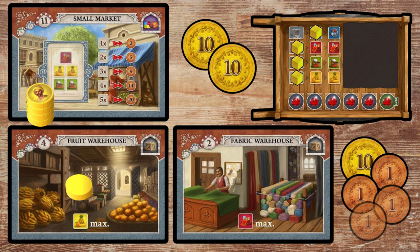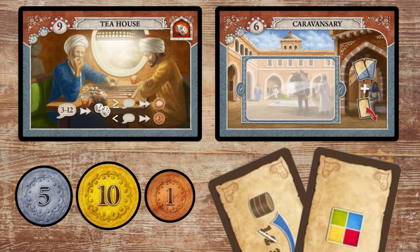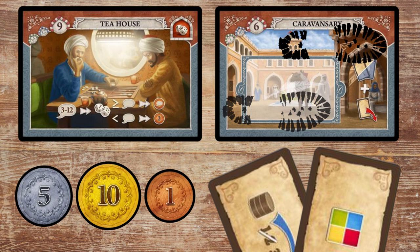It's never bad to land on the tea house or caravansary multiple times, as you have no limit to cards or lira, though they can be lower impact tiles so I wouldn't just default to landing on them over and over. They're best used as stepping stones to get to a far away tile you want to reach, then allowing you to double back to pick up an assistant.